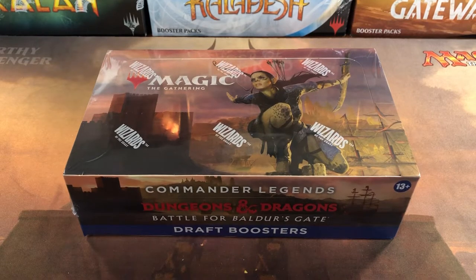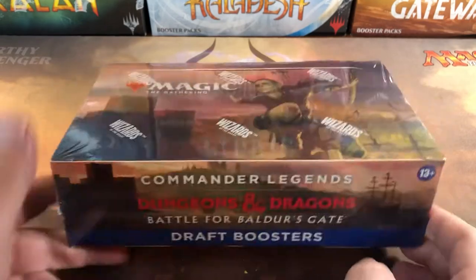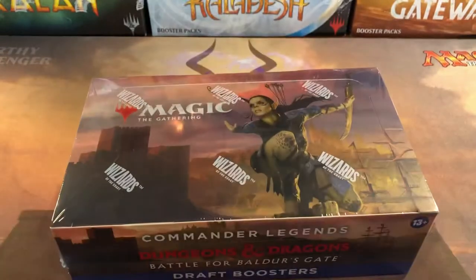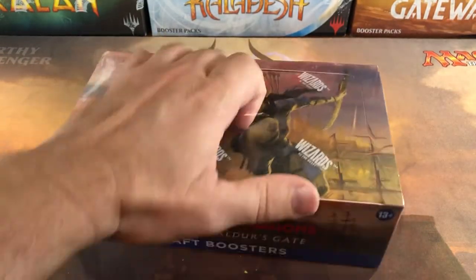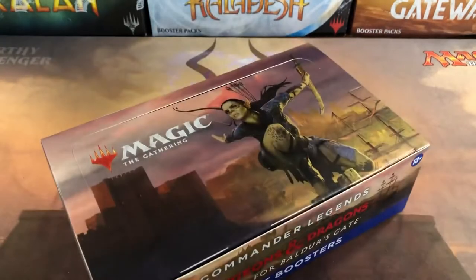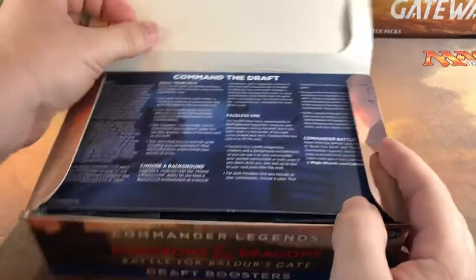Welcome back cardboard warriors. How's everybody out there doing today? We got another Commander Legends 2 Dungeons & Dragons Battle for Baldur's Gate Magic the Gathering draft booster box — there's a lot of words in there. We're gonna open this up, kind of rip through it pretty quick, see what we can get. Don't forget to check out the description below, there's some good links down there. Save your money, get your cash back on all your magic purchases. There's a really good sale on Amazon right now — the links are down there, check those out.